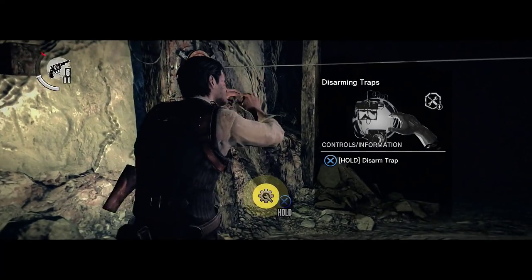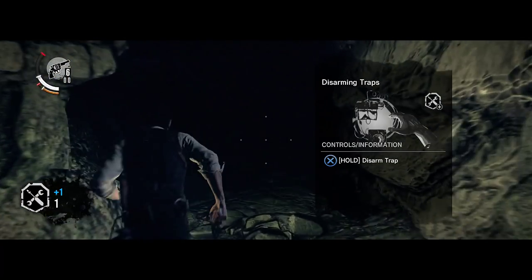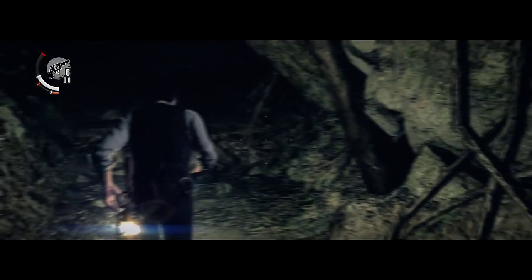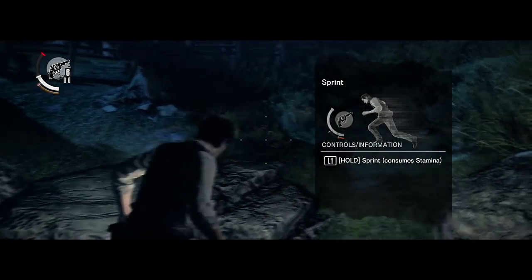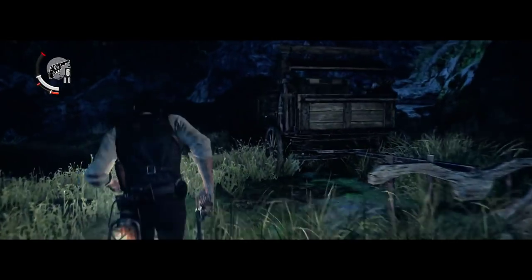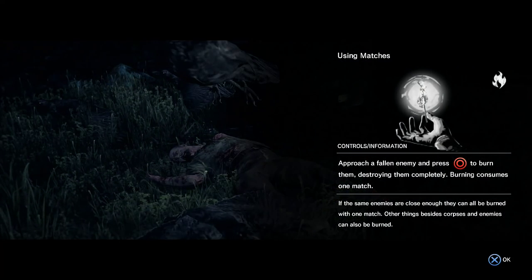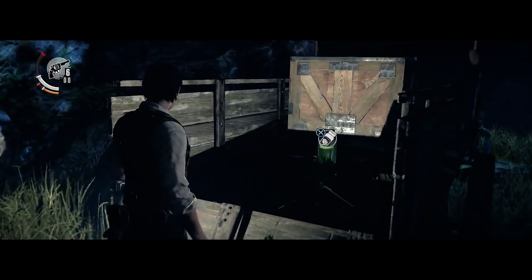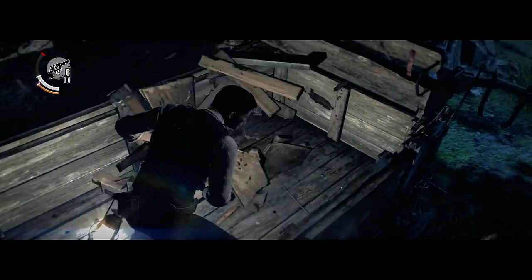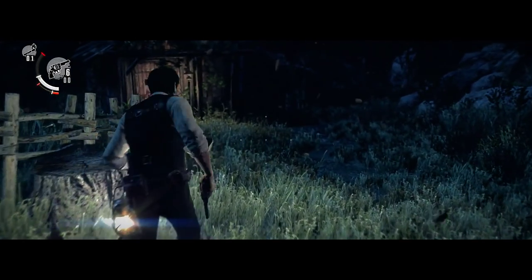We need to follow Leslie, but before we do that disarm this trap — whenever you disarm traps you get parts, and we're going to need these parts to make bolts for the crossbow a little bit further on. We can pick up a match near this dead body and there's also some green gel here. Afterwards we're going to pick up the third collectible in the game, the very first journal, which is right through this door.